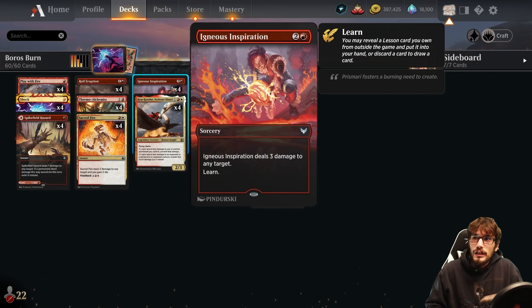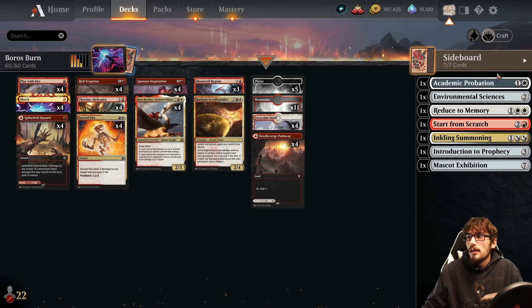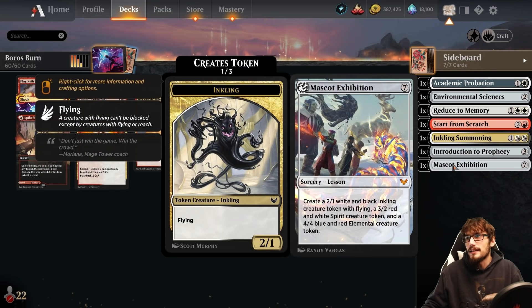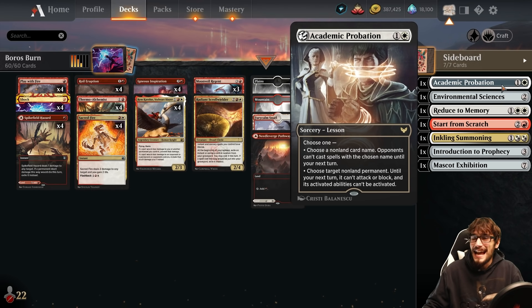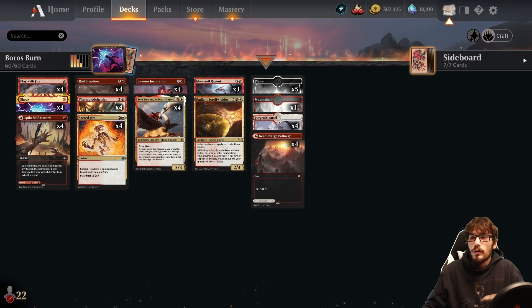Ingenious Inspiration for three is a sorcery that deals three damage to any target and lets you Learn, pulling from our sideboard. Start from Scratch deals one damage to any target or destroys an artifact. We also have Inkling Summonings, which can untap the Alchemist and give you a flyer. Mascot Exhibition is there if you get flooded. Reduced to Memory exiles a threat, and you can tap down a big creature for a turn to get extra burn out.